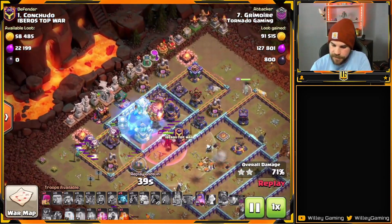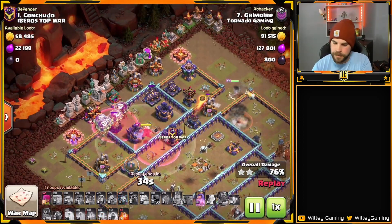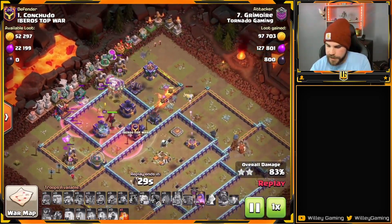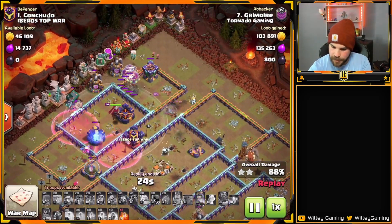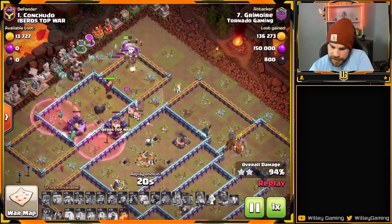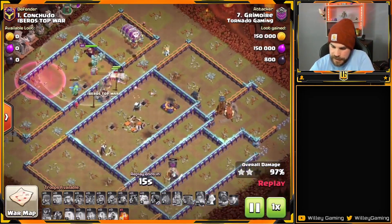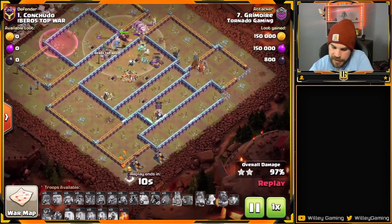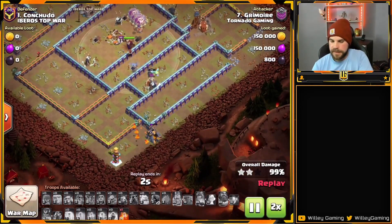Balloons are moving through the back side, and he's using Freezes to keep the Wizard Tower frozen as he's running a bit low on Balloons. He's still got the Queen with her ability and the Warden pushing through. Unfortunately the Unicorn gets picked off by the X-Bow, which triggers the Queen's ability. The X-Bow is really the only thing left — he finds a Skelly Trap, not much of an issue. He's got some Pups down at the bottom to help take out the remaining buildings. He speeds it up and comes away with a Triple.